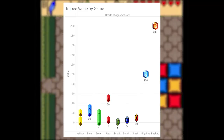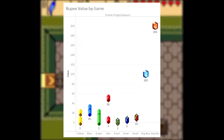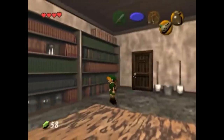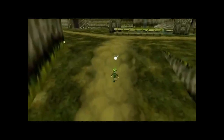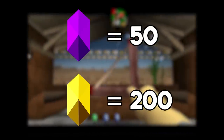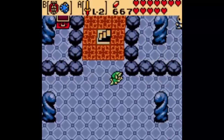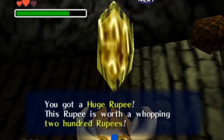With that goliath of a rupee table out of the way, we can move on from the Oracle games and into the 3D Zeldas. Our first stop is Ocarina of Time. Ocarina of Time returns to using the rupee trio as its base, with 1, 5, and 20 being green, blue, and red. Unlike the ungodly colors of the Oracle games, it's nice to be back. On top of that, Ocarina of Time fixes the main problem I have with Link to the Past rupees by throwing in some rare colors for extra spice. We now have a really cool purple rupee worth 50, and even a solid gold rupee worth a whopping 200. When you pick up a golden rupee, or even a purple one, you can't help but feel accomplished.